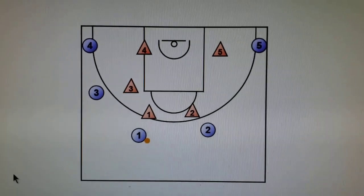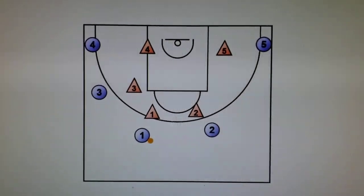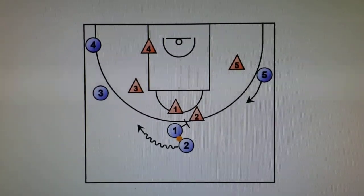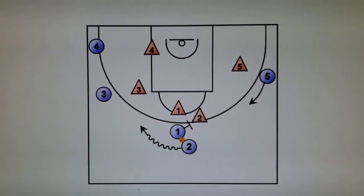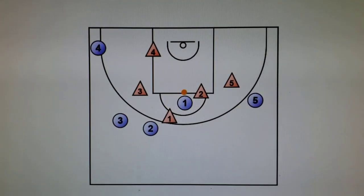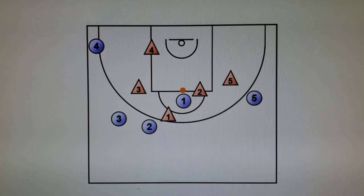There are a number of options that can happen out of this — we'll stop along the way as we go. First option: dribble around, dribble handoff to two, one sets a screen on two's defender, then dumps it in. That's essentially a pick and roll — screen and roll. Three is coming around as this develops.